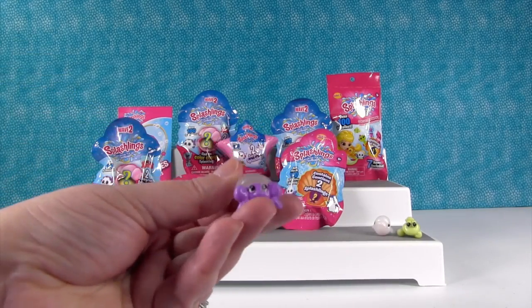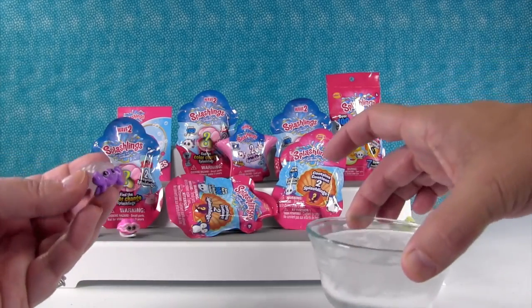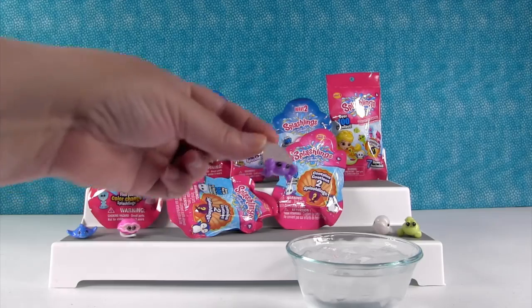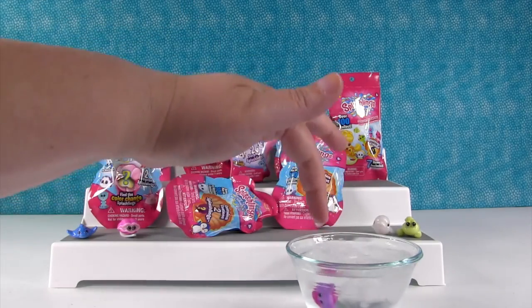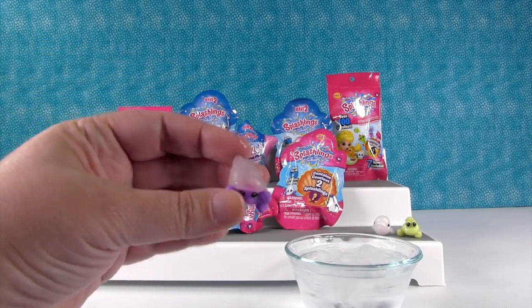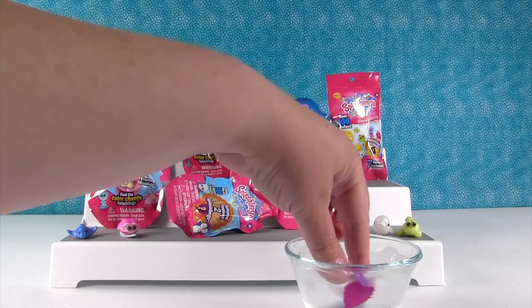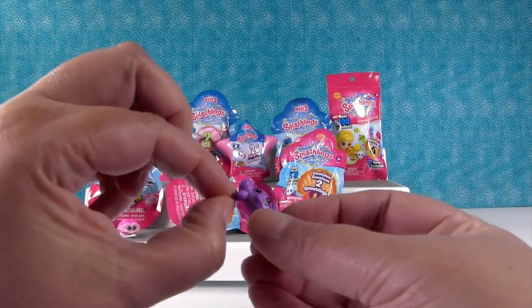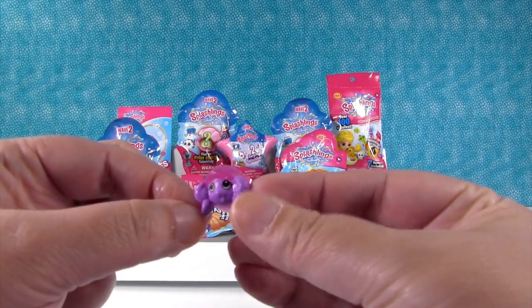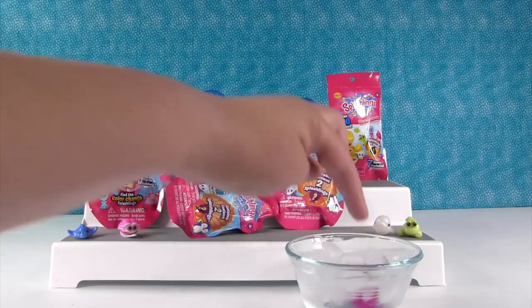And look at the little hermit crab we have — that's Hermie. Hermie is a color changer! I have a cup of ice water right here. Take a good look at Hermie — he's kind of clear and glittery and purple. Let's see what happens. Whoa, you guys — look at Hermie! I already turned him back to white, my fingers must be hot. Let me hold my fingers in the ice water. Look at his shell — he's so cool and pink! And if you want to make them white again, you just warm them up. That works so well.